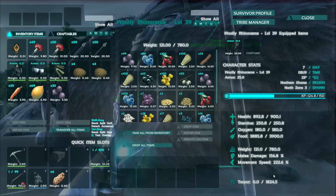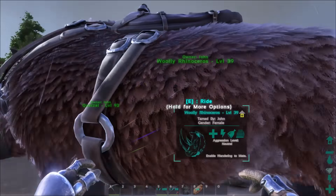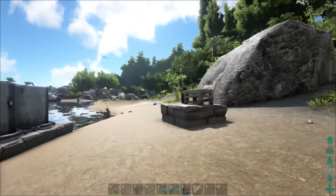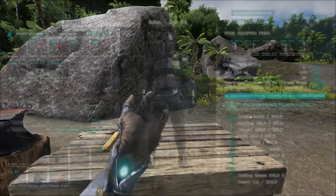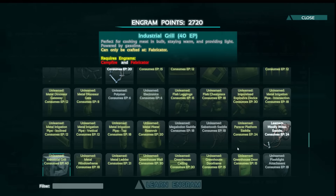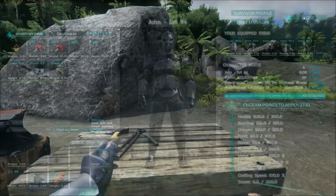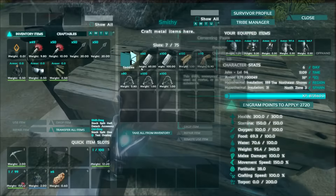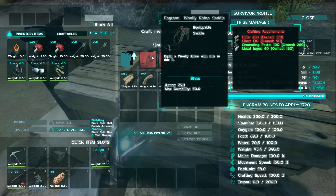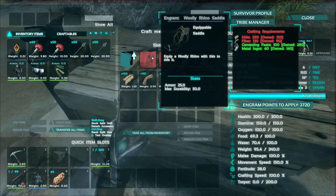The torpor drops fairly fast, so it's definitely manageable but you will have to look out for that as well. The saddle for the Rhinoceros is level 55, located right beside the Parasaur Saddle and the Industrial Grill. It can be made in the smithy and requires 250 hide, 130 fiber, 100 cementing paste, and 60 metal ingots.